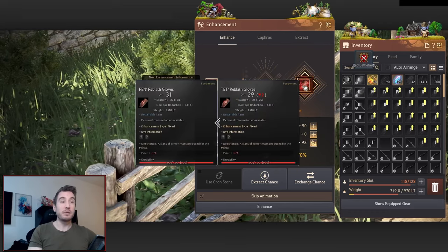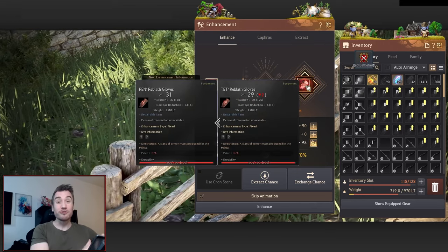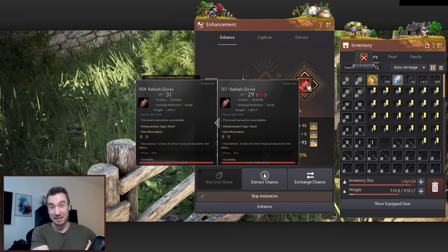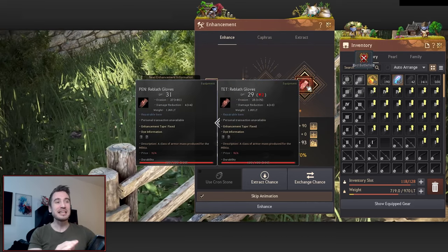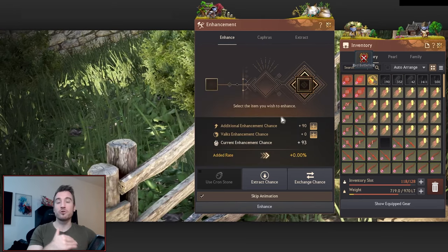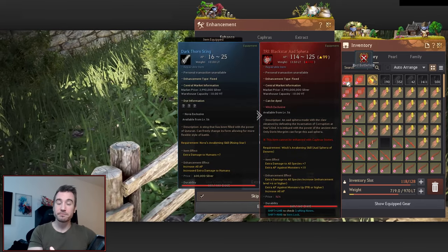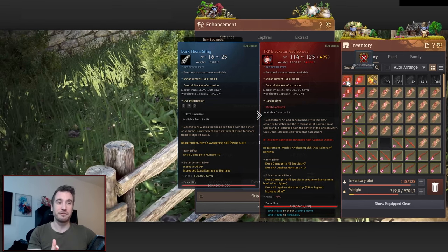At this point I would start clicking pin rebirth and hopefully keep failing. You could do this actually all the way up to a 300 stack — you can click pin rebirth all the way to 300. What I would recommend is click pin rebirth up to around 140 to 150. At that point I would click TET black stars.